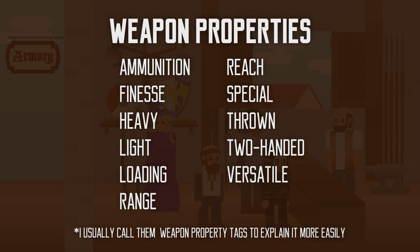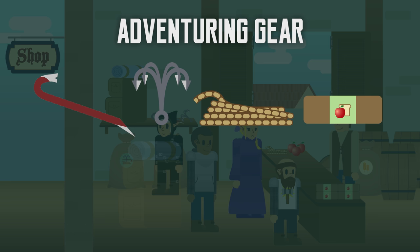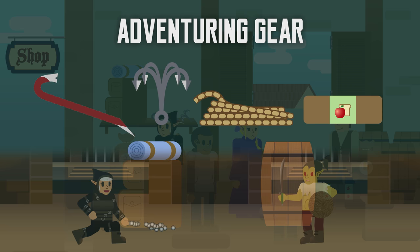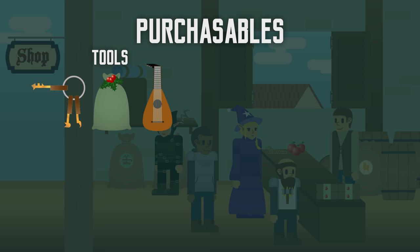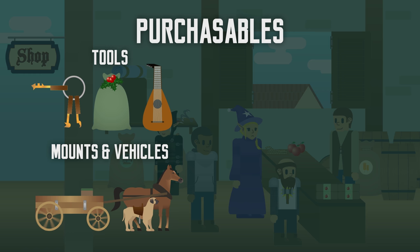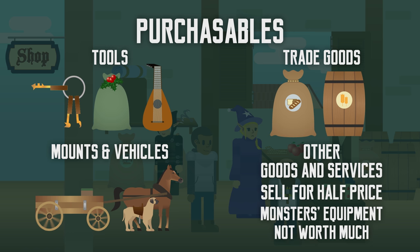Adventuring gear is always useful — a grappling hook and rope are practically a necessity in most adventures. There are also fun items like ball bearings, which in a narrow hallway make a practically instant distraction. Tools like thieves' tools, herbalism kit, and musical instruments are usually the necessary equipment to perform other proficiencies. Mounts and vehicles can be bought to make traveling easier and lighten your load. Trade goods, food, drink, lodging, and other mundane services are also available. Finally, you can sell usable equipment at half cost, but weapons and armor worn by monsters and NPCs are generally not sellable, so don't spend too much time looting everything.